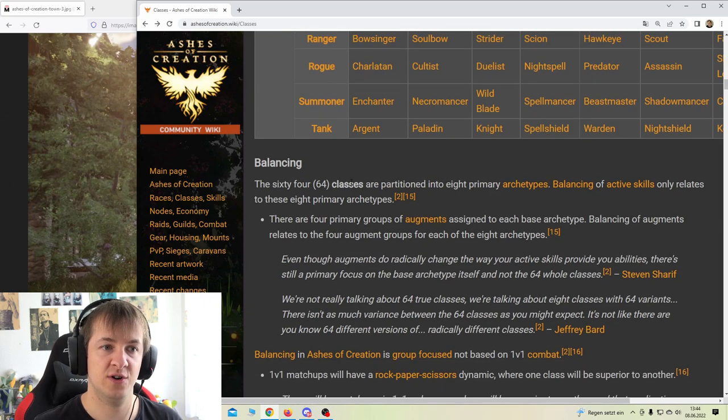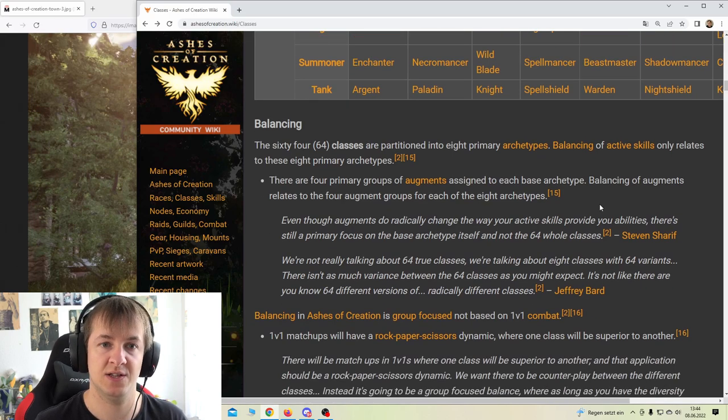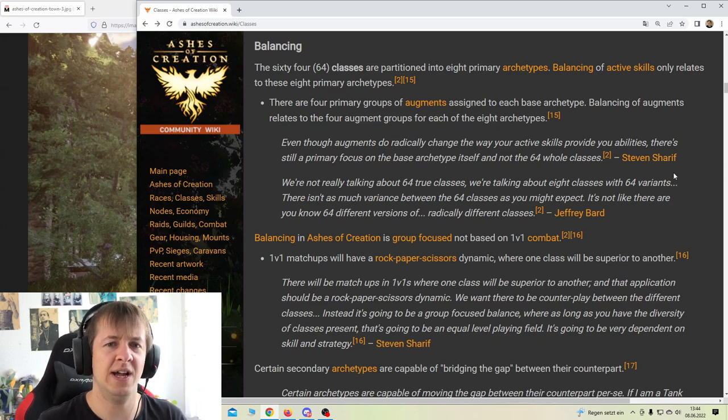Interesting. Balancing: the 64 classes are partitioned into the eight primary archetypes. Balancing of active skills is only relative to those eight primary archetypes. There are four primary groups of augments assigned to each base archetype. Even though augments do radically change the way your active skills provide abilities, there's still a primary focus on the base archetype itself and not all 64 whole classes. We're not really talking about 64 true classes - we're talking about eight classes with 64 variants. Those are a lot of variants.